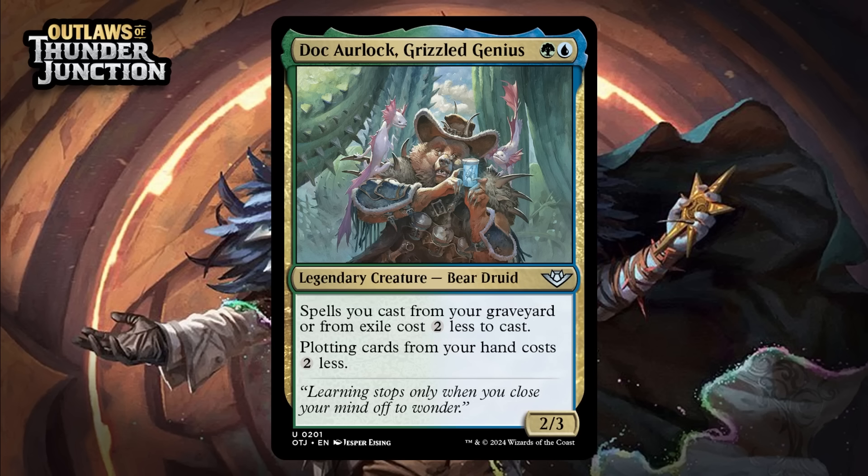Next up, it's Doc Arlok, Grizzled Genius, which for a green and a blue is a 2/3 legendary Bear Druid at uncommon. Spells you cast from your graveyard or from exile cost 2 generic less to cast, and plotting cards from your hand costs 2 generic less. Plot's a mechanic in the set that lets you pay a cost for a card on one turn, and then on a later turn you can cast it for free. Discounting your plots is a pretty big deal in this format, as it will make it much more worthwhile to wait a turn to cast things when they cost 2 less. If you do that with Doc in play, you're still getting the card into play ahead of schedule in most cases, even if you had to wait a turn. The bad news is, he doesn't really do anything else on his own, apart from having solid stats. The graveyard side of things will come up occasionally, but I'm giving this a C+.